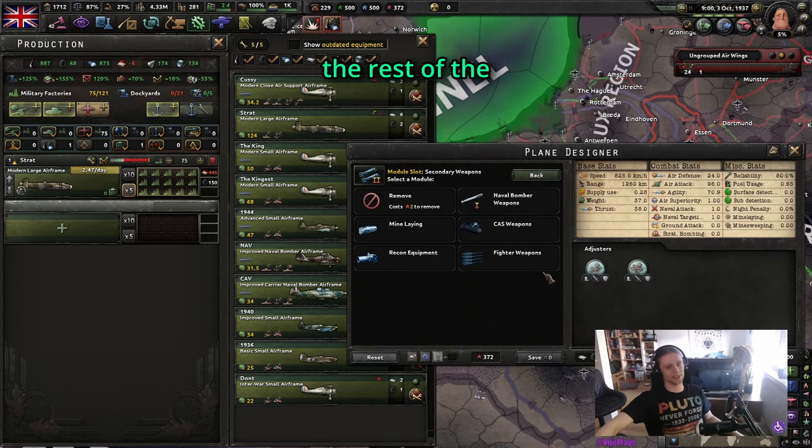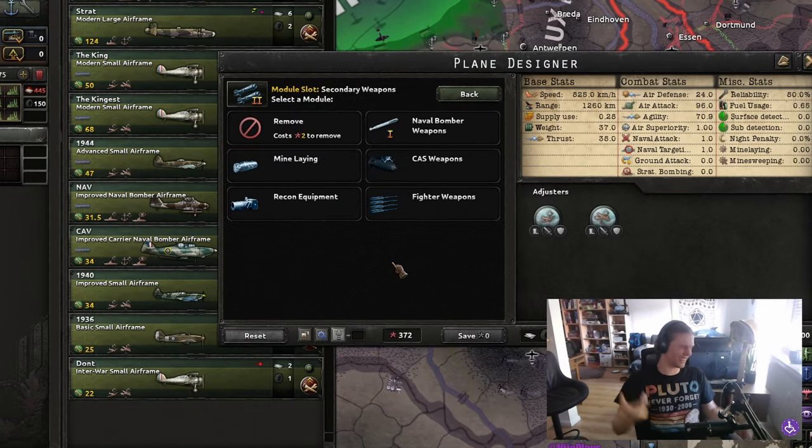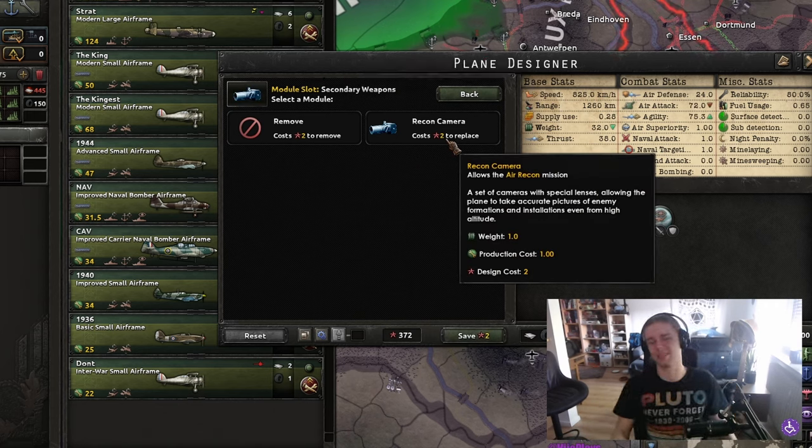And then we have the rest of the bunch — the bottom of the barrel. I guess you can use recon, but just get some spies, man.